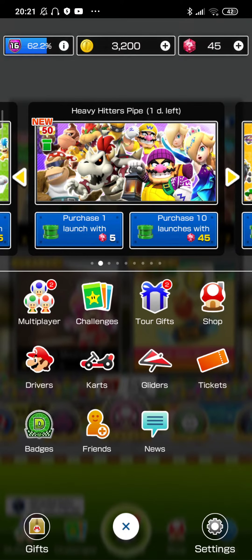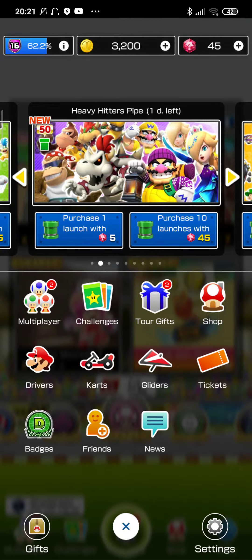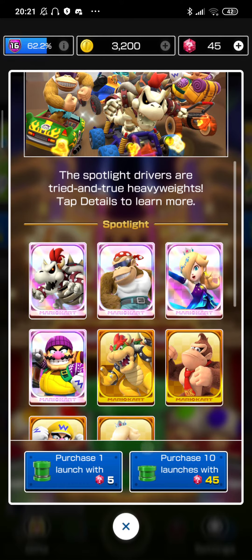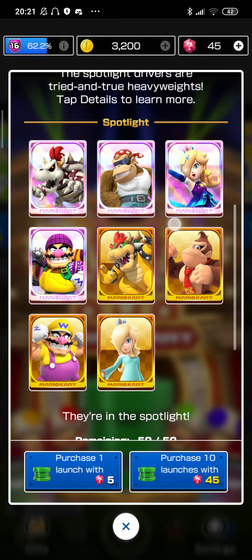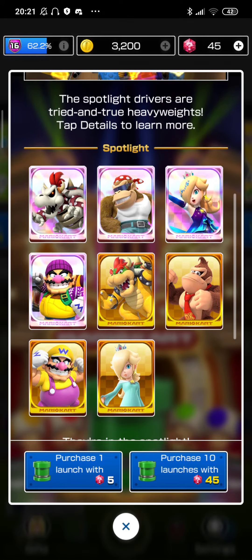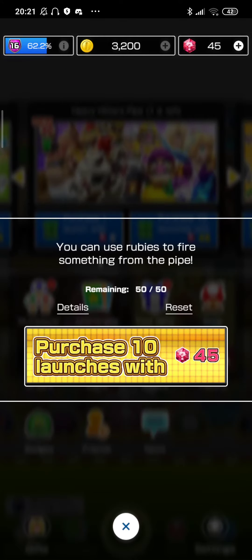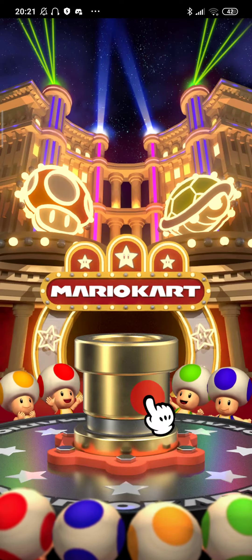Hey guys, Marshmallow Champ here, back with another video. Today I'm gonna have a crack at the heavy hitter pipe and hopefully get Funky Kong or Wario Hiker — they're the ones I want the most. Aurora Rosalina would be amazing, but honestly I just hope it's better than that last 10 pipes. If you saw that, you know what I mean — that was a terrible 10 pipes. But let's get into it.